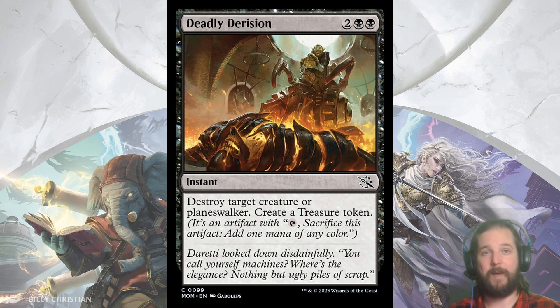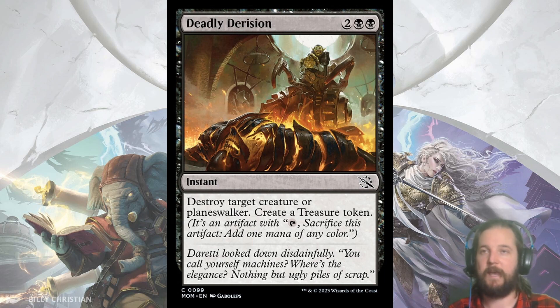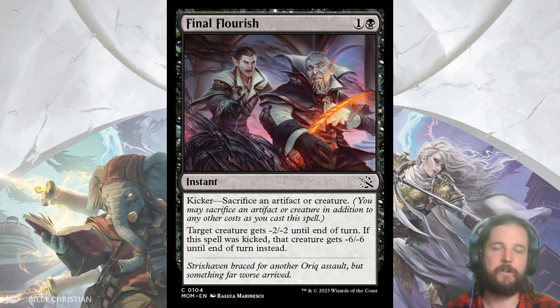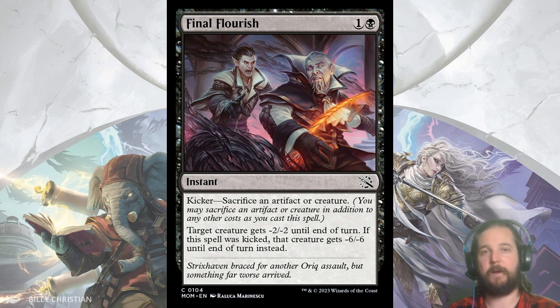Deadly Derision is a throwback to Grim Bounty in AFR, where it was absolutely busted — and it was a sorcery back then, so let's make it an instant. For 2 and double-pip black, you get to destroy target creature or planeswalker and create a treasure token. This treasure can help you ramp the following turn, or it makes excellent artifact sacrifice fodder for several cards in this set — like Final Flourish. Final Flourish is a 2-cost instant that gives target creature minus 2, minus 2 until end of turn, and if you pay the kicker by sacrificing an artifact or creature, it becomes a whopping minus 6, minus 6. This is enough to destroy many of the bombs in the set, and since it is instant speed you don't even need the kicker for this to be good, and can use it as a combat trick.